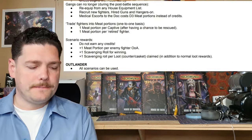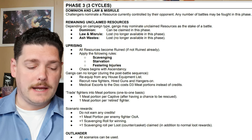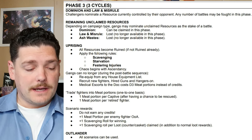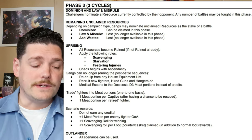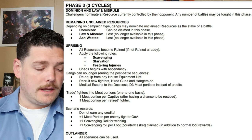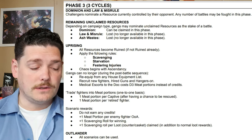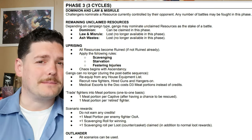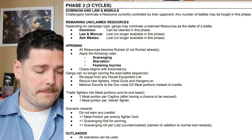The final phase is phase three. In a Dominion and Law and Misrule campaign, challengers nominate a resource currently controlled by the opponent and any number of battles may be fought. In an Uprising campaign, all resources become ruined if not already. Gangs can no longer re-equip from any house equipment list, recruit new fighters, hired guns or hangers-on, and medical escorts to the dock cost D3 meat portions instead of credits — meat being specific to the Uprising campaign. In Outlander and Ash Wastes scenarios, all scenarios can be used.